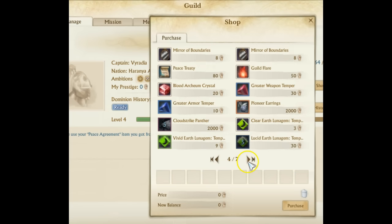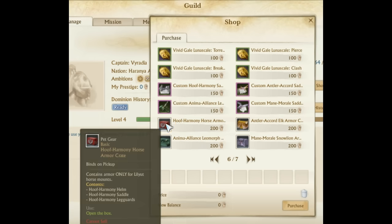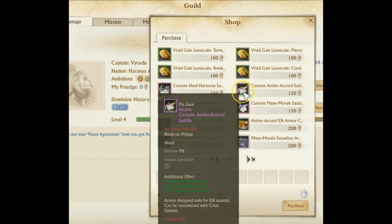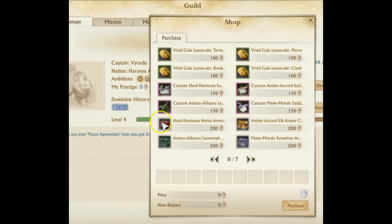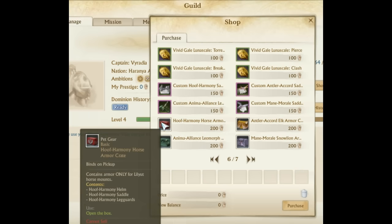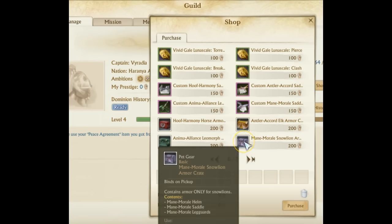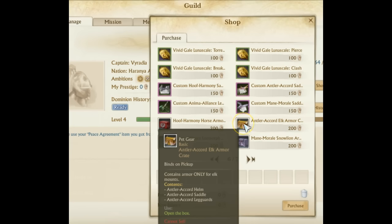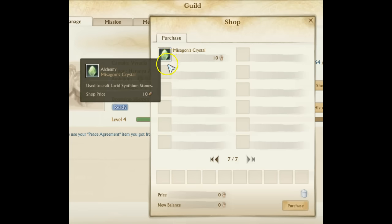On page 6 we have hoof harmony horse armor crates. These crates contain special armor for your mounts — essentially pet gear. Each mount type has its own armor: the snow lion has its own, the elk has its own, the leomorph has its own. Very cool stuff here.